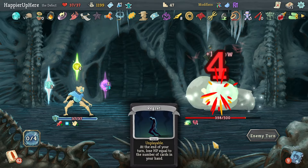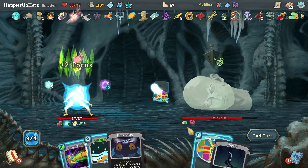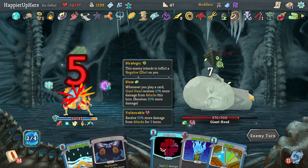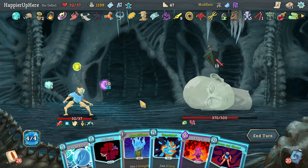I can do Reinforced Body so the Regret deals no damage thanks to Tungsten Rod. There's Normality and Regret — annoying. Let's do Defragment one, Defragment two, and Compile Driver even though it'll force me to draw cards I can't play — and even more cards with Centennial Puzzle. 13 incoming — I could do Apparition but I'd rather do Charge Battery and Doom and Gloom.